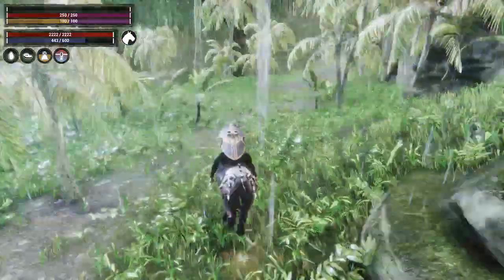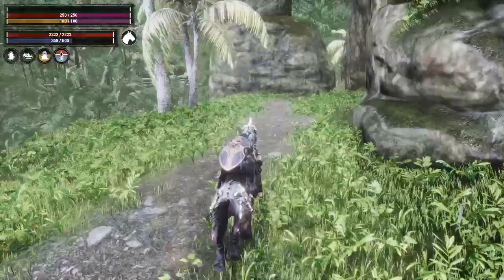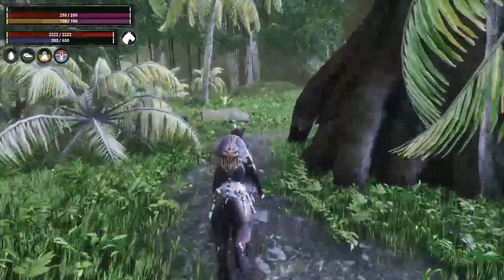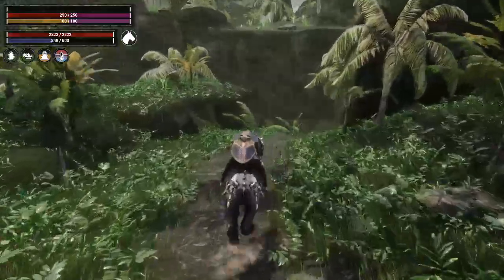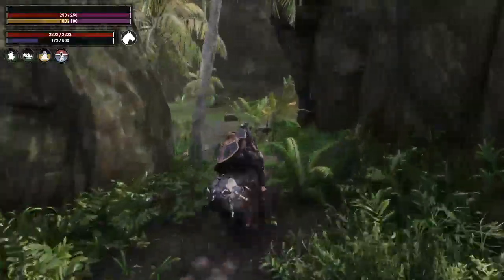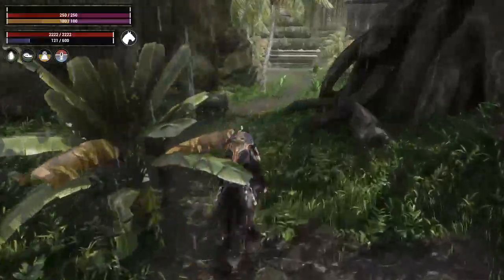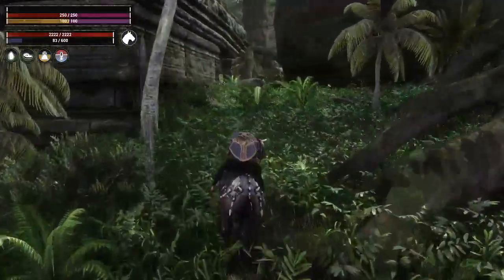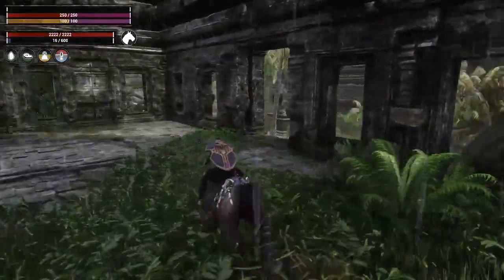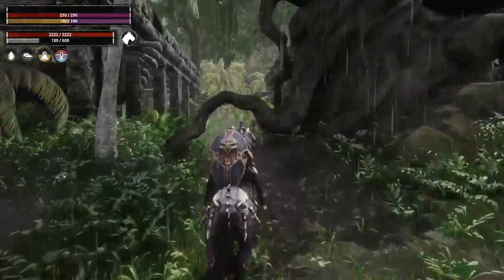So now we need to head back to our base. We're going to grab Bella and go back to our original base — we're going to leave her there. I did bring plenty of materials, but if I need to get brimstone or any of those other things, it's going to be easy for me to fast travel back and forth. I've got to remember that I can come through this little area here and then just go straight back. Let's hope I can remember this.